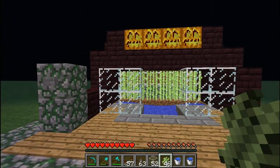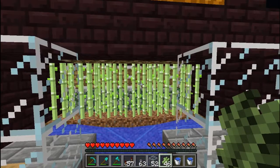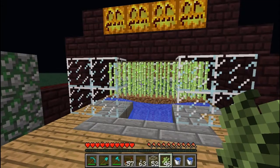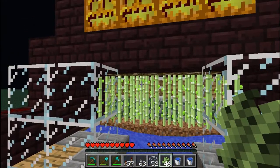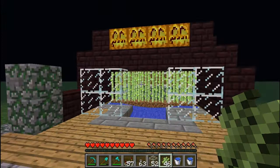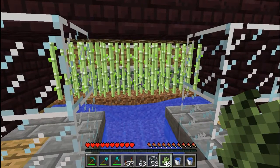Welcome friends, today I'll be showing you my automatic or semi-automatic sugarcane plantation farm. There are three things to bear in mind before you get started: you need light, water, and space for your sugarcane to grow. The majority of people who complain that their sugarcane is not growing is generally because they don't have one of those things.